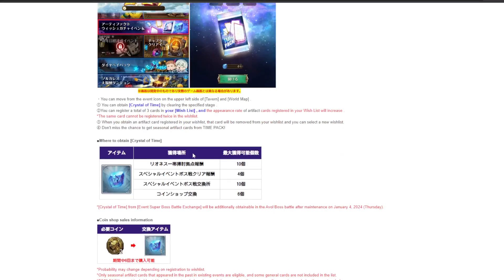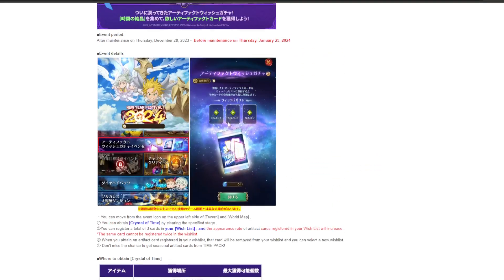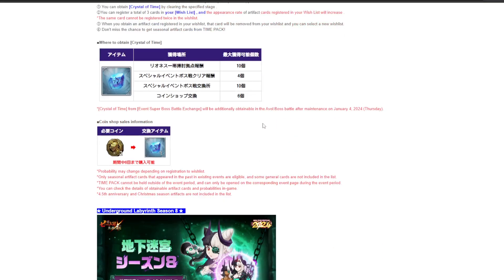There's also a wish card event where you can wish for old cards from the game you may not be able to get — things like the 2022 April Fools card set, the recent Summer card set, this year's Valentine's Day card set, and more. If you weren't playing for a certain period, you can get them through this. You can select three cards you want, which I think ups the rates, but you don't have to select any. I probably have all the cards, so I'll just get random ones.